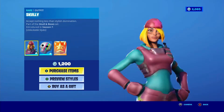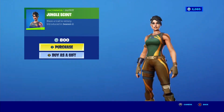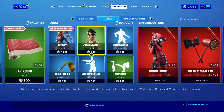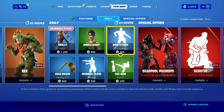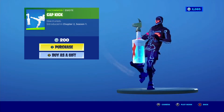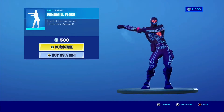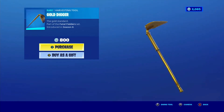We got Scotty with edit style, of course. We got Jungle Scout, which was in the item shop yesterday too, I think. Wood Stance, Cap Kick — very cool. Skull Trooper, Windmill Floss, and Gold Digger.